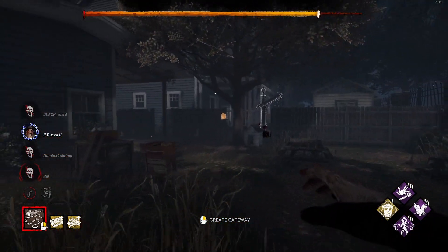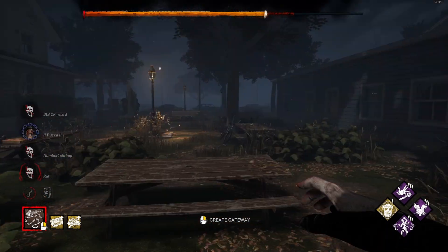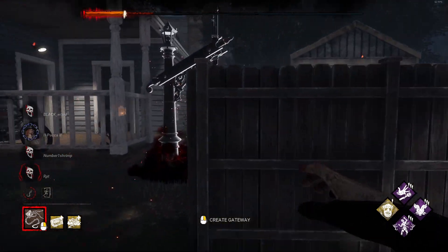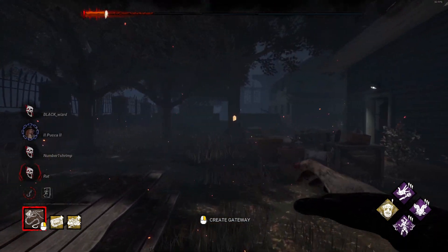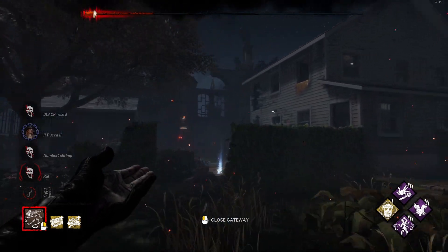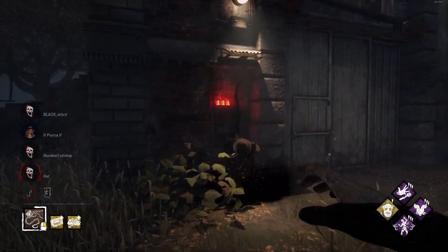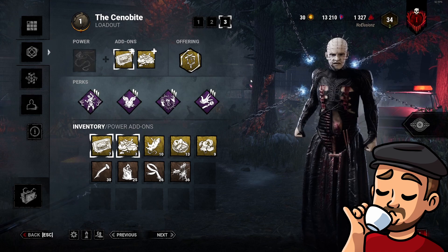I don't think she's at that door — because she could have rescued her teammate if she was. I have no idea where she is. I think she's gonna escape — she has to be on this side, the only one I don't have a direct line on. She doesn't have time to open the door unless she already... yep, there she is!